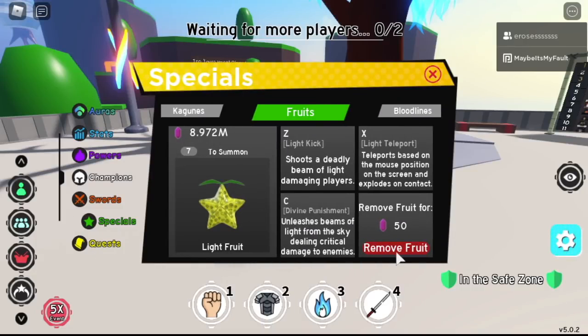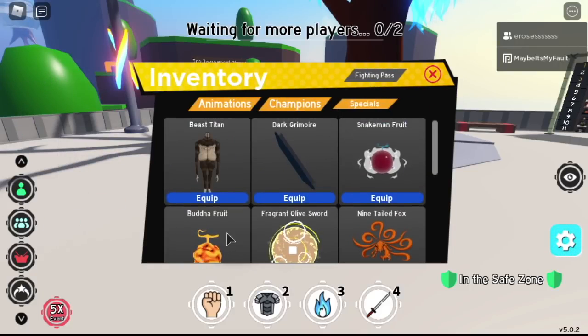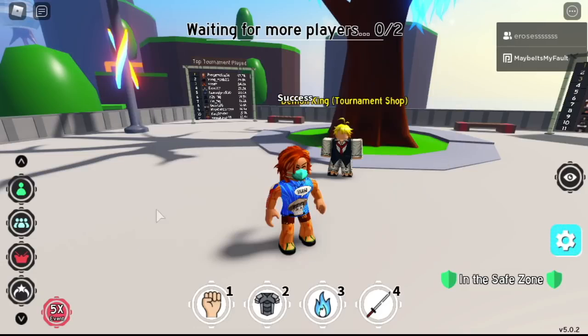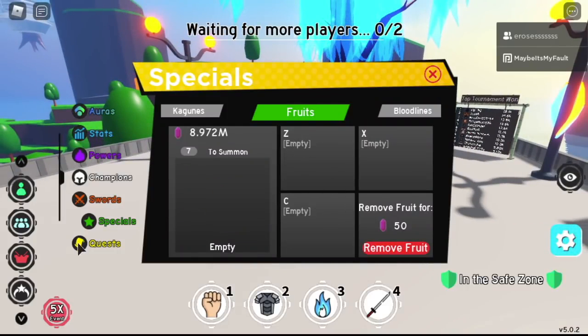See that? So we're going to remove it. I have a light fruit, but it is indicated in the shop that it is not owned. Why? Because it is part of the update. So how do you put the fruit in the inventory? I'm gonna show you. We're gonna remove this.